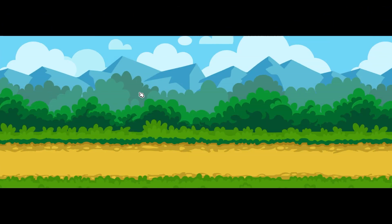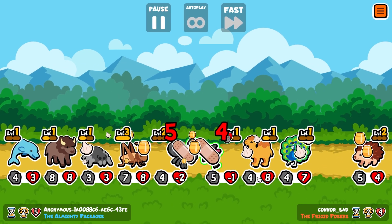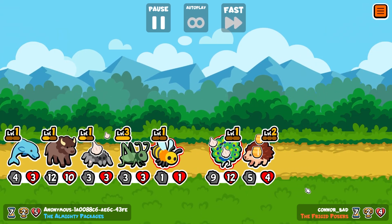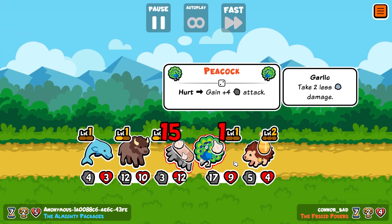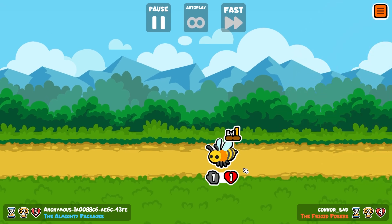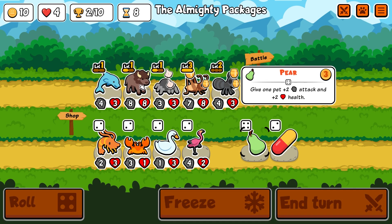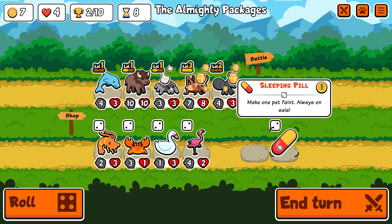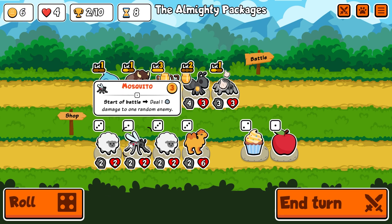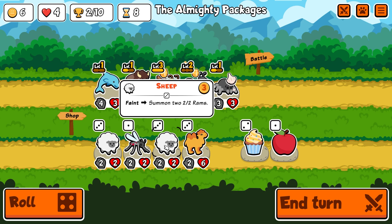There you go, we got eight-eight. That's a hefty flamingo, or whatever the heck this thing's called here. We lost because he summoned out a bee. I need to get another honey for my last guy right there. I'm going to go ahead and throw this on him, making him even stronger. Ooh, sheep! Summons two rams - two-two, two rams.